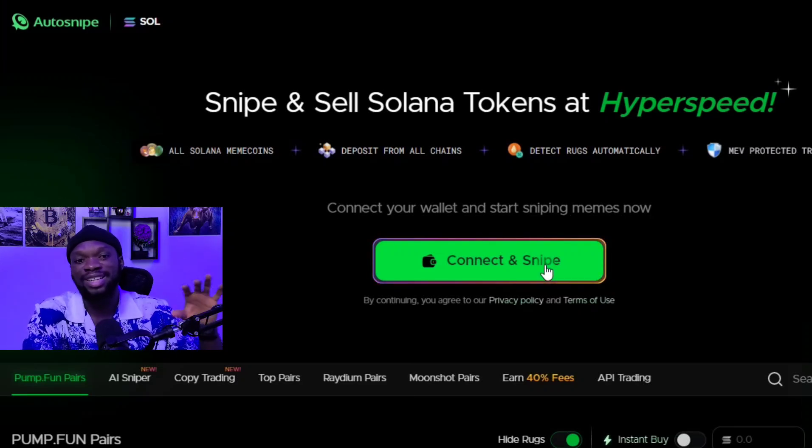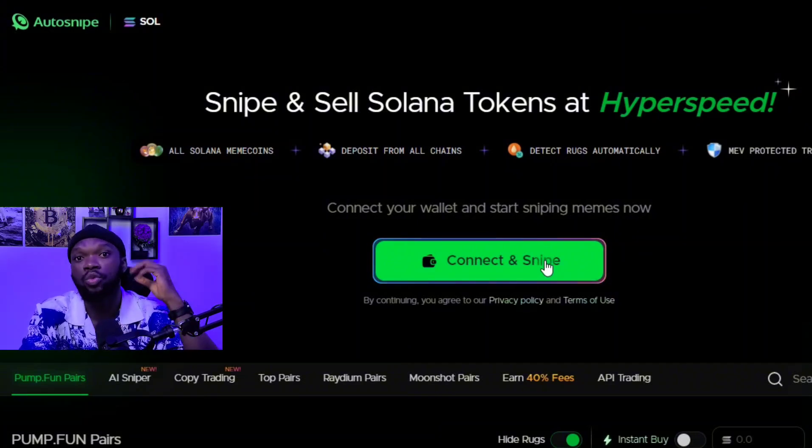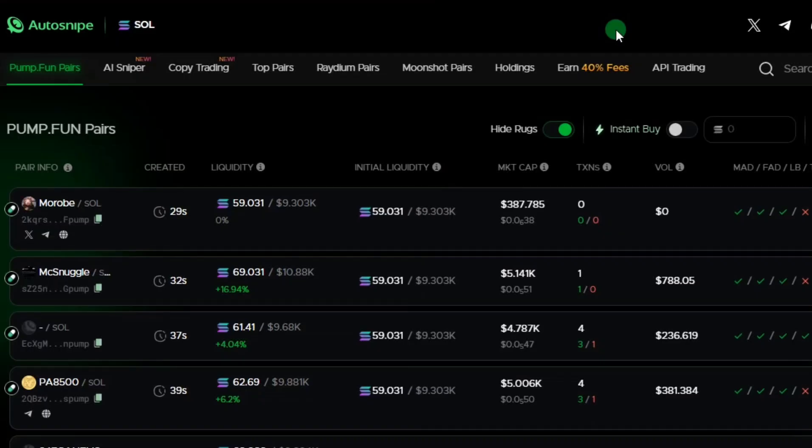The link to visit Auto Snipe bot will be in the description and comment section of this video. By the time you use my link, you're going to be given a 10% rebate — that's massive. To begin, you just have to click on 'Connect and Snipe.' Some of Auto Snipe's main features are rug detectors, scam detectors, and Pump.fun pairs.